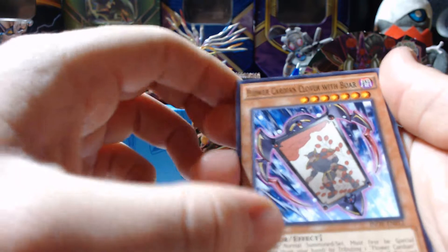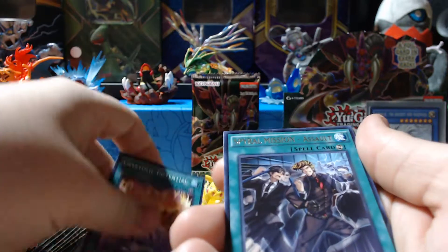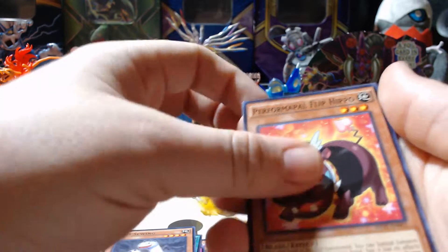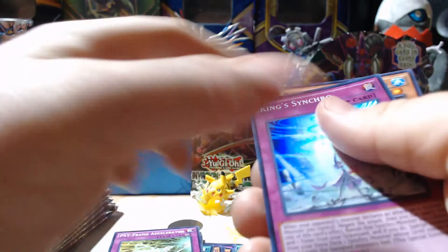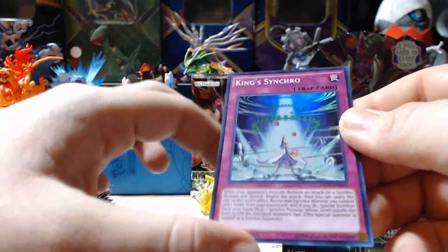Flower Cardian Clover with Boar, Fraud Freeze, Crystallic Potential, Spiral Mission Assault. That's the rare. Dino Sewing, Performapal Flip Hippo — I'm going to set that aside because I actually am running a Performapal deck. Psyframe Accelerator. Polychemic Critter. Hydragon. And then we got a Hollow King's Synchro.